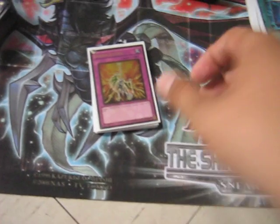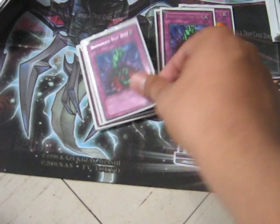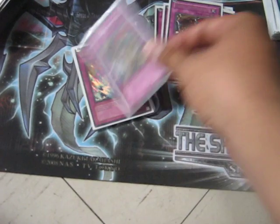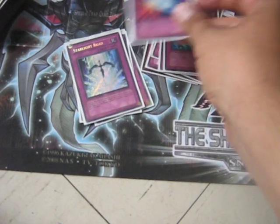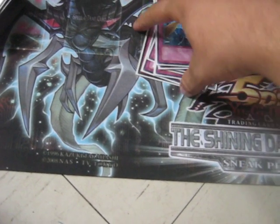For the trap-heavy lineup: two Icarus Attack — I'm looking for one more Gold — two Bottomless Trap Hole, two Oppression, Torrential Tribute, Mirror Force, Starlight Road, Dimensional Prison, and one Dust Tornado.